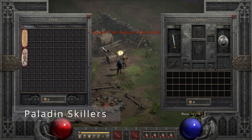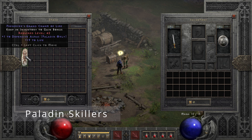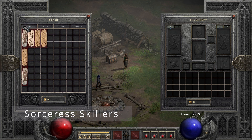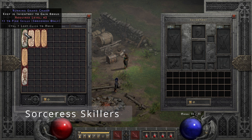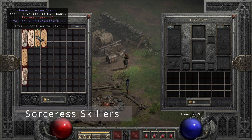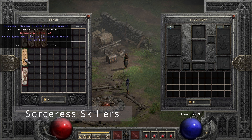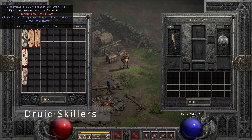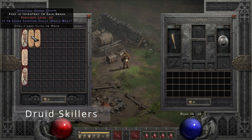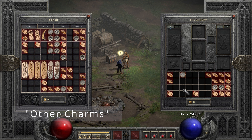The class where I got the least skillers was definitely the Paladin — plus one Offensive Auras with five life and plus one Defensive Auras with 19 life. I actually managed to get quite a few Sorcerer skillers but not for the spec I wanted most. I picked up four Fire skillers, while at least the one Lightning skiller is really nice with plus 25 life, and only one Cold skiller. For the Druid, we got three Shapeshifter ones, one Summoning skiller, and one to Elemental Skills.